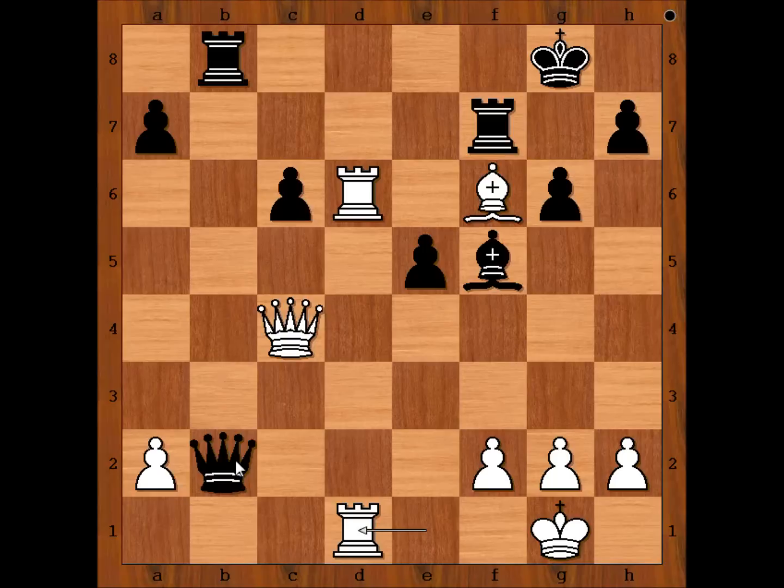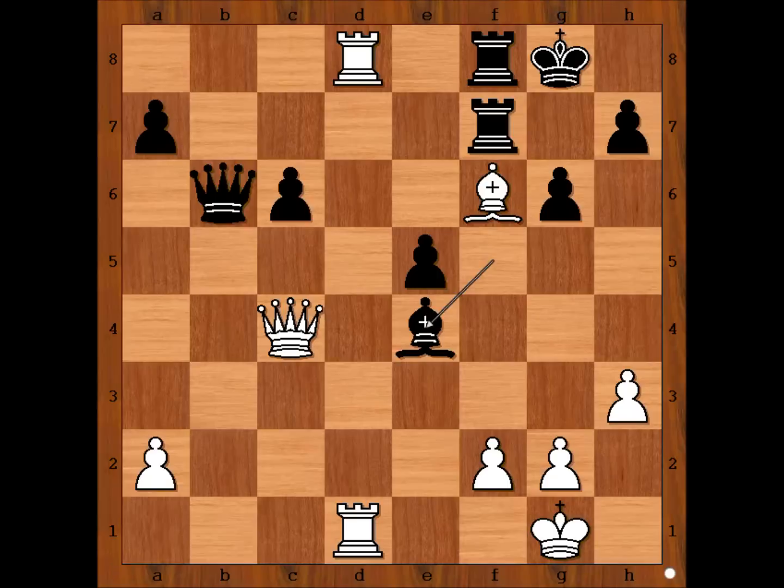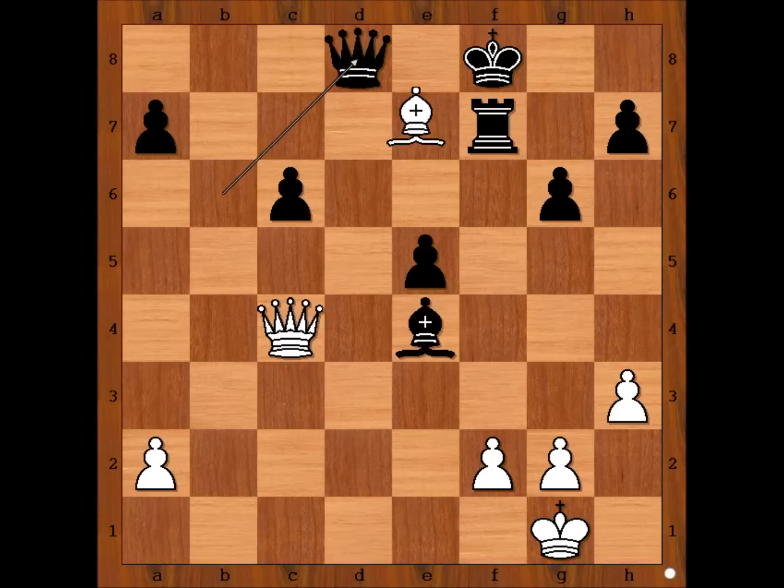Yifan Hou played queen to b1. Rook to f8 would offer more resistance, but white would still win. One continuation would be rook to d8, queen to b6, h3, bishop to e4, rook takes rook, king takes rook, rook to d8 check, queen takes rook, bishop takes queen — still losing for black.